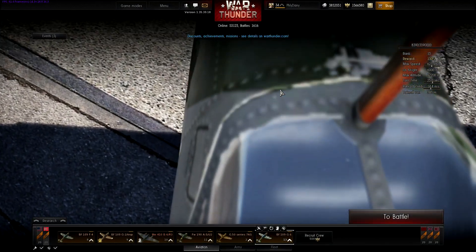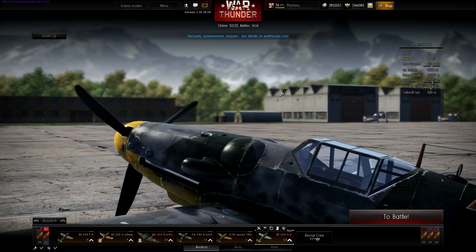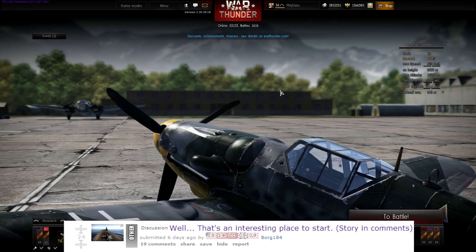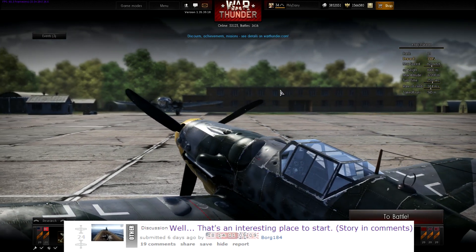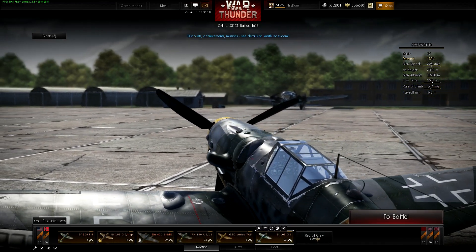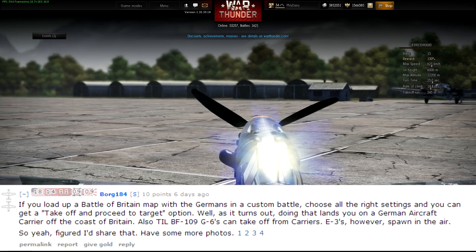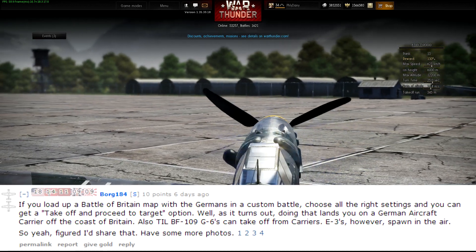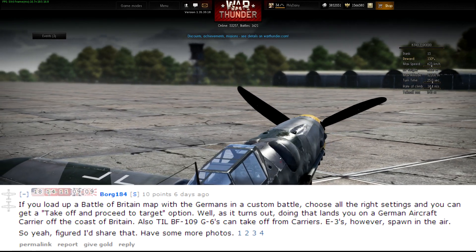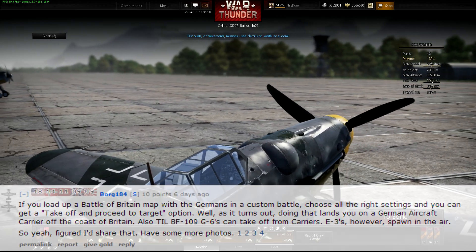What is going on, guys? So about six days ago, a Reddit user by the name of borg184 made a post. He found out that if you load up the Battle of Britain map with Germans in custom battle and choose the G6, setting it up so you're out on the sea, you can start off on a German or Axis aircraft carrier.